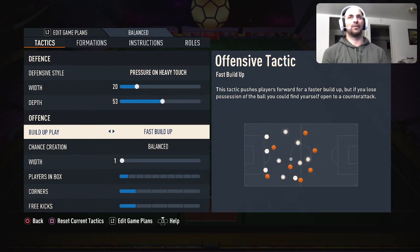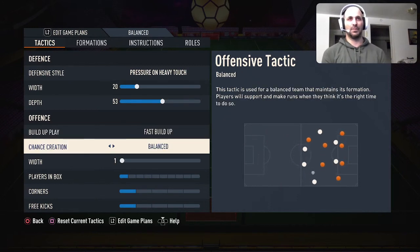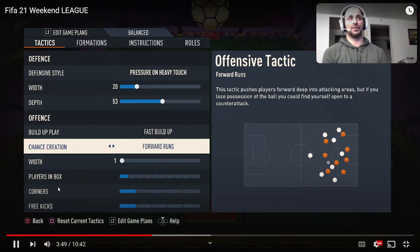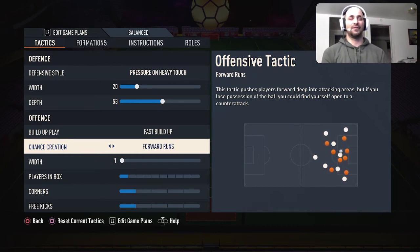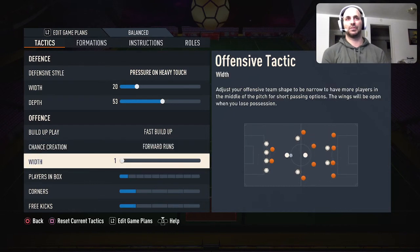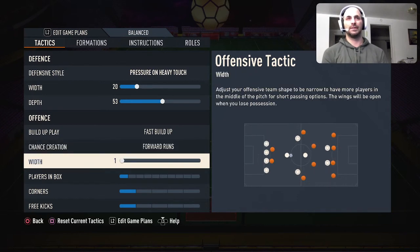For build-up play, fast build-up is a lot better than in any other year. Some people like balance to make their own runs, but I personally like fast build-up because I struggle getting my players to move — fast build-up gets everybody moving. A lot of people use direct passing, but I'm a big fan of forward runs. With forward runs, players constantly make runs, whereas with direct passing my players are often just standing still. Fast build-up with forward runs is very attacking but it gets your players advancing and moving.